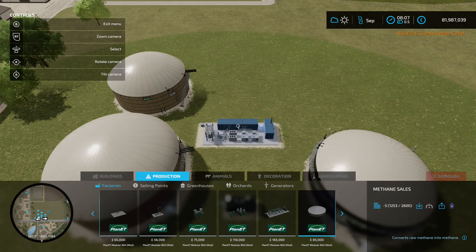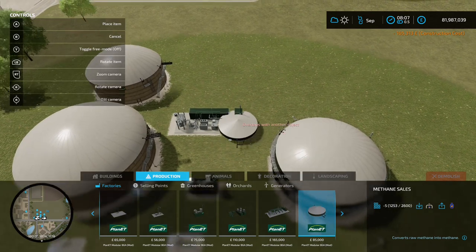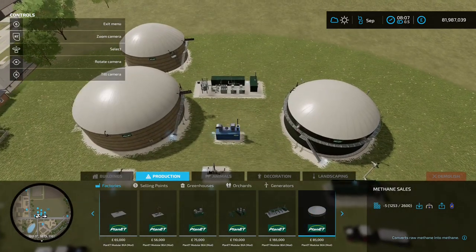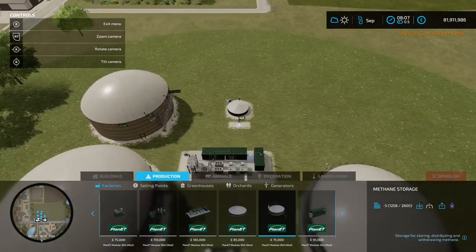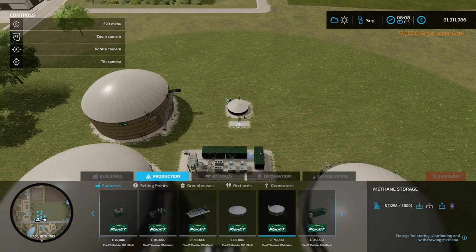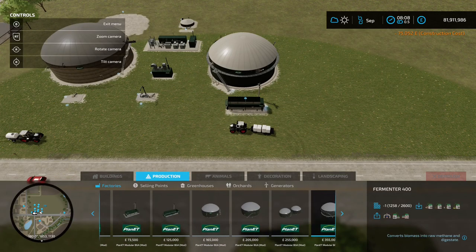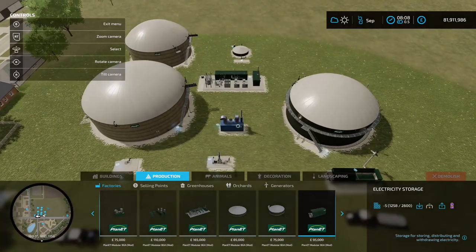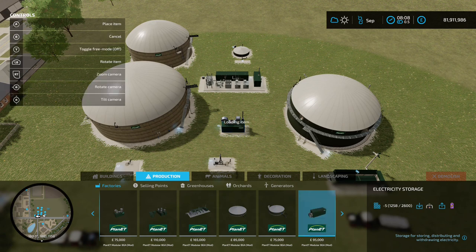Moving on to methane sales — if you want to turn the gas into usable methane, you can place down the methane sales point, which gives you an option to sell it off at the end. Then there's the methane storage if you want to store it, and the electricity storage — if you don't want to sell immediately, or you want to fill up your electric vehicles, you place one of those down.